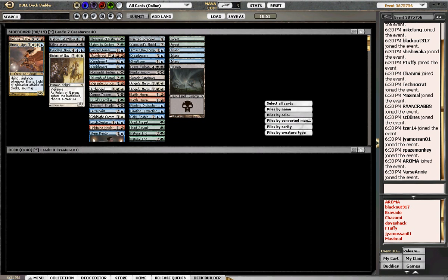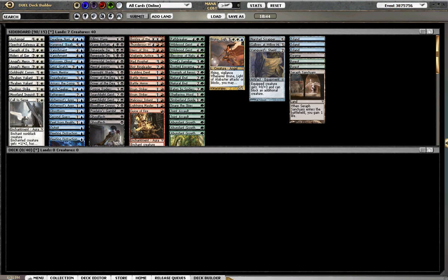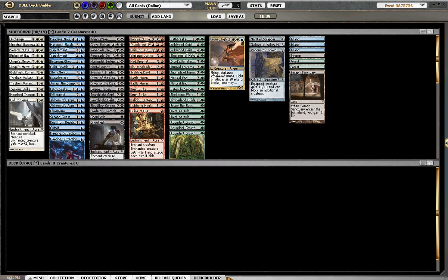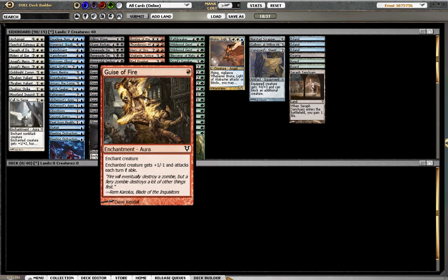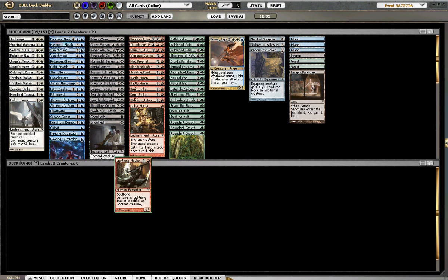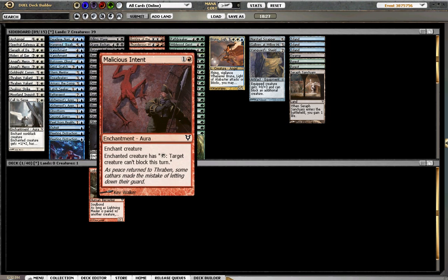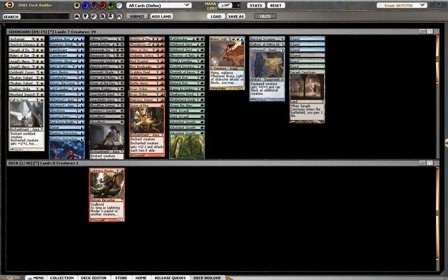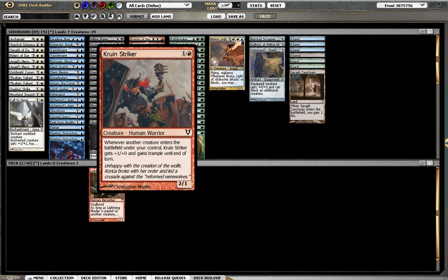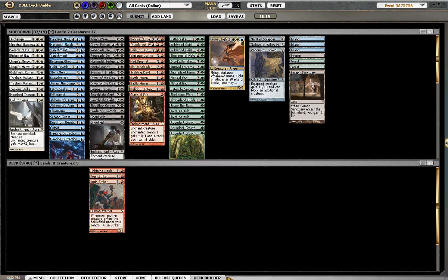I see some good miracles. We already had an improvement just by Joe sitting here. So let's see what our red is. Guys of Fire — it's good, actually. Lightning Mauler. Double Kroon Striker is great too. Let's put him in.